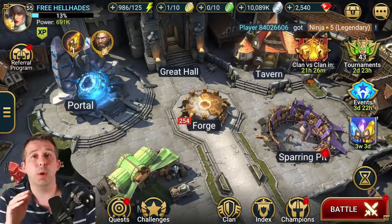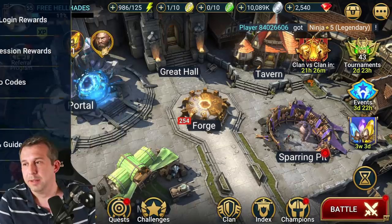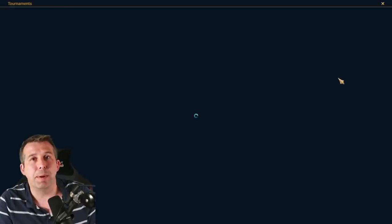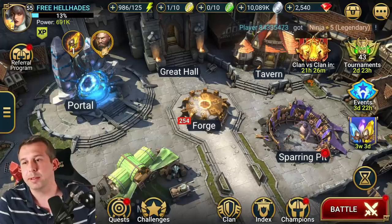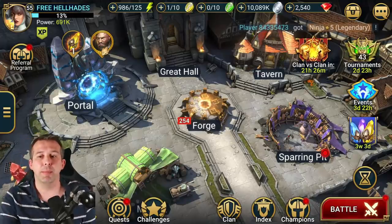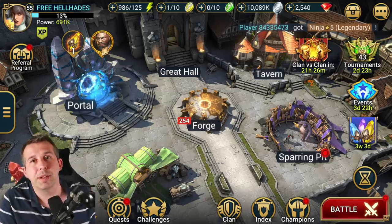I'm going to give you an update every couple of days on how I'm doing on my free-to-play. For today, I'm going to be in the Spider, killing the Spider as much as I can, get my 1800 points, and rock on from there. There you go guys — I've been Hellhades, good luck if you're gunning for Rorick, and I will see you later.